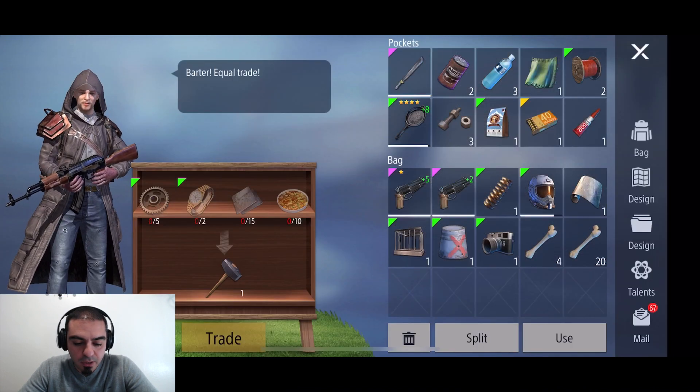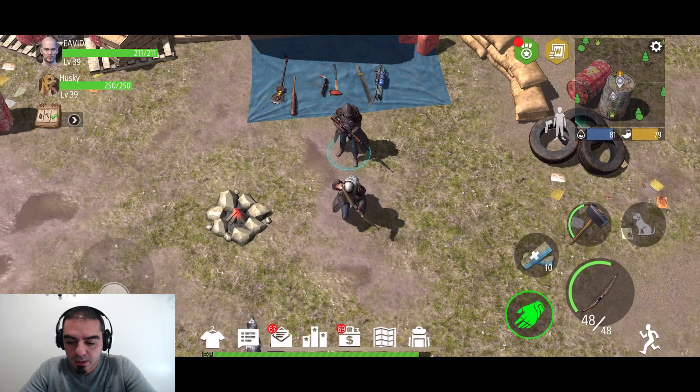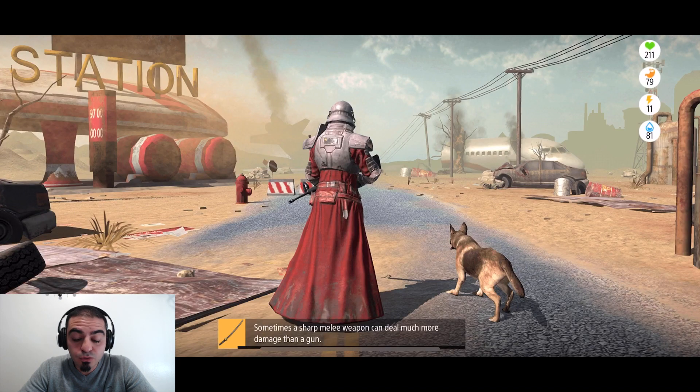Good thing I came here. Look at this guy — Watch 15 and 10. Do I have anything I can give him? No, that's alright. I need five of these gears, two, 15 and 10. You know what, for a hammer — that's how I pretty much got the other two.